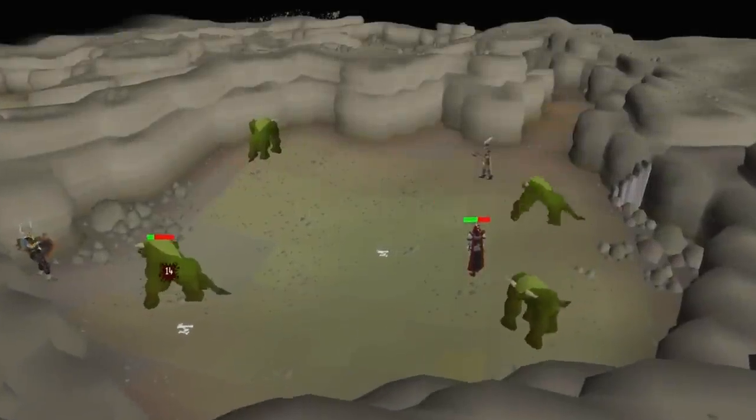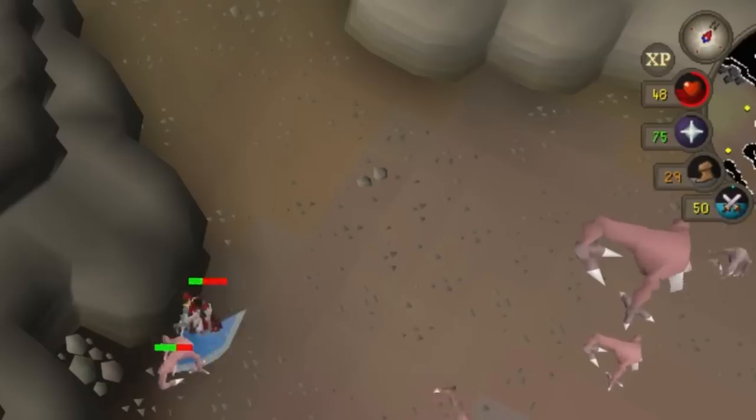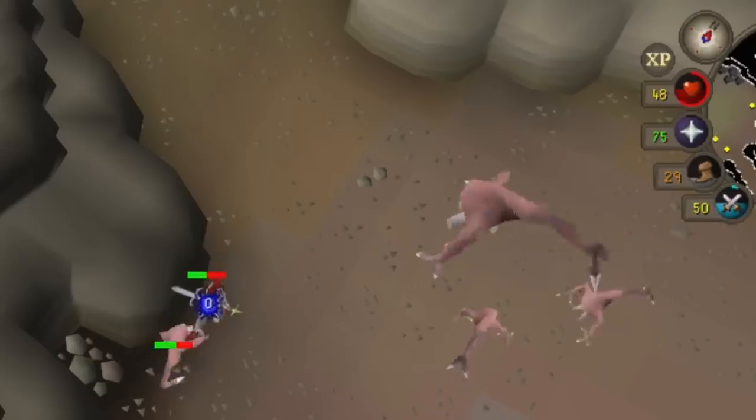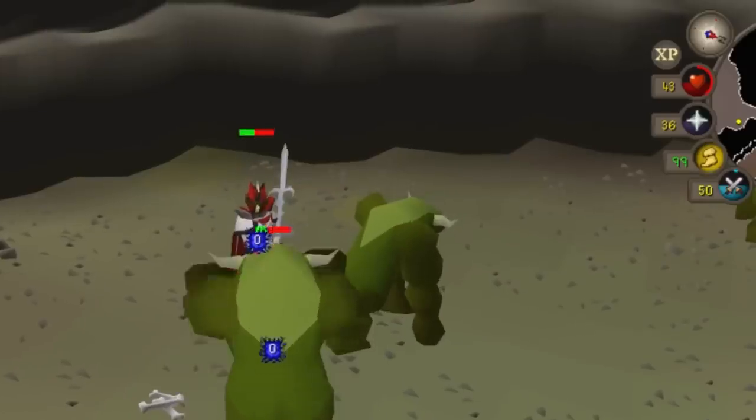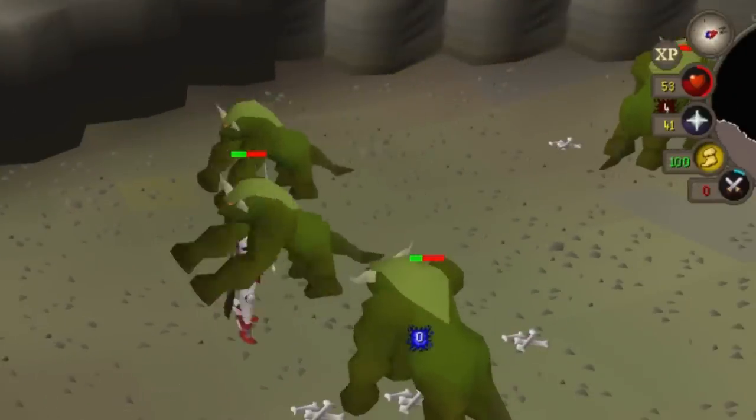When you're on a Kurask or Turoth slayer task, you can use the Saradomin godsword special attack on them, and even though you won't hit anything because of the leaf-bladed requirement, you'll still heal your health and prayer points for the amount that you would have hit.